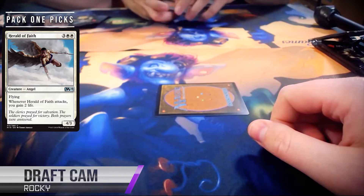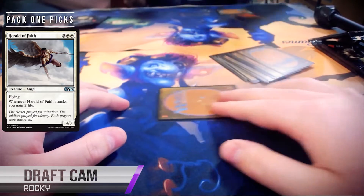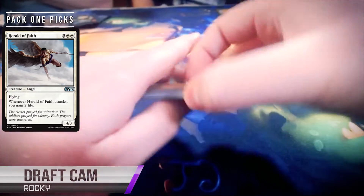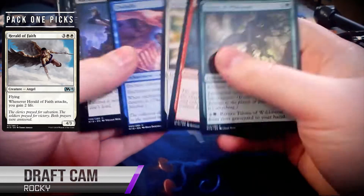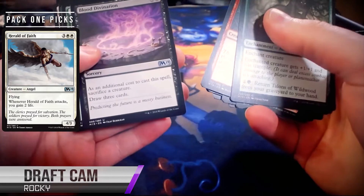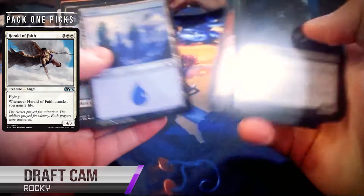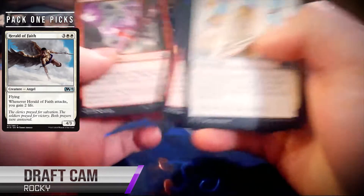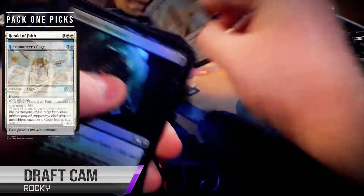A lot of people are playing Plummet in mainboard in sealed games I've played, so being able to attack through a spider is definitely super relevant here. That's an interesting thing — this is the first format where I ever felt really comfortable main decking Plummet, and the reason is that red has a common flyer, which they don't usually have. Red has a Stormtongue Dragon? A common dragon. So since red has a flyer, every color except green has a flyer, which is a big difference when talking about main decking Plummet.